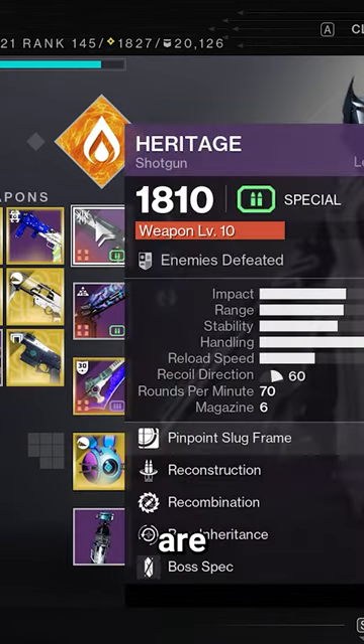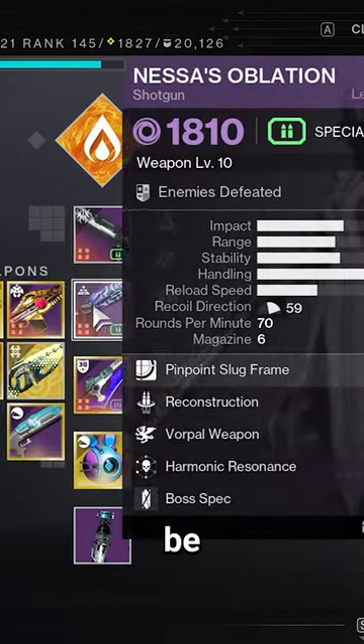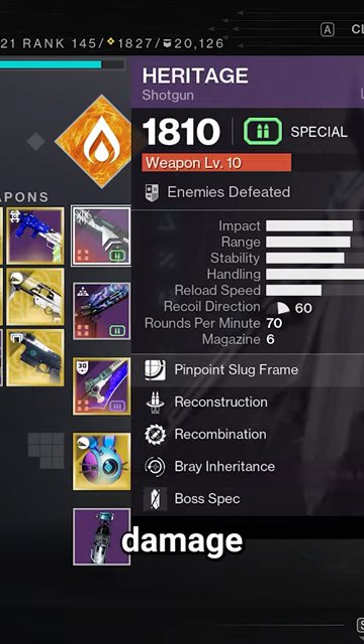The best slugs to use for swapping are Heritage and Nessa's Ablation, which can both be crafted to have over 90 base handling and good damage perks.